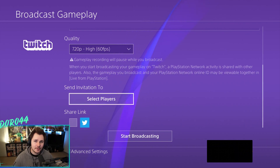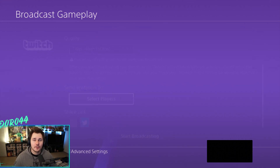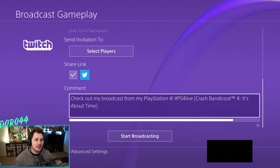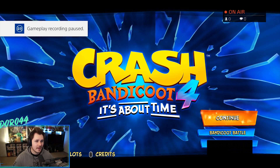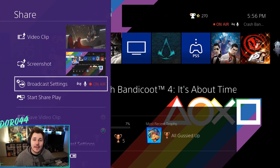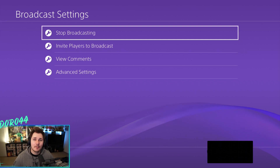You can also send invitations to your stream — select players and your PlayStation friends will pop up and you can send them all an invitation to watch you on Twitch. Another cool thing is you can share your stream link on Twitter. If you're logged into Twitter, check that box, type your tweet, and when you go live it'll send that tweet out. Once you're done, click "Start Broadcasting" and you're set. You'll see "On Air" in the top right along with your viewer count. To end your stream, click the share button again, go to broadcast settings, and click "Stop Broadcasting."